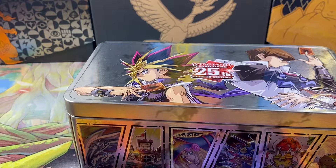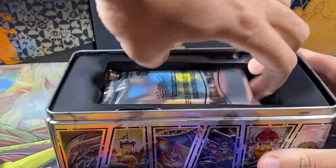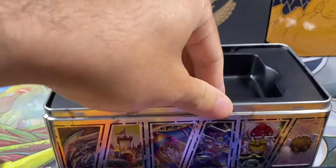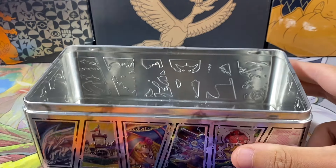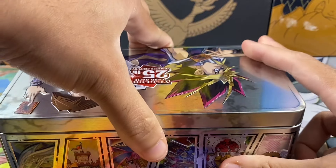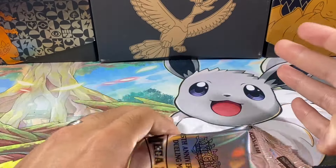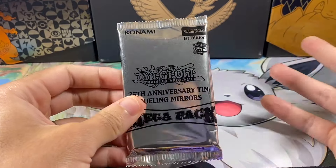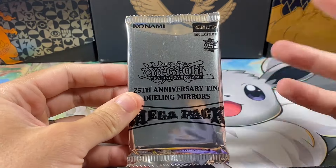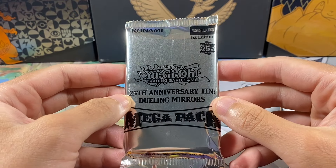Blue Eyes is our chase card even though he's probably not even close to being worth the most. The most expensive card is only like 50 to 60 bucks right now — and it's actually a Prismatic Rare, not even a QCR. The way this set works, there's 400 cards, and about 50-something are Quarter Century Rares, but over a hundred of them are Prismatic Rares, so that's why the Prismatic Rares are a lot more valuable right now.